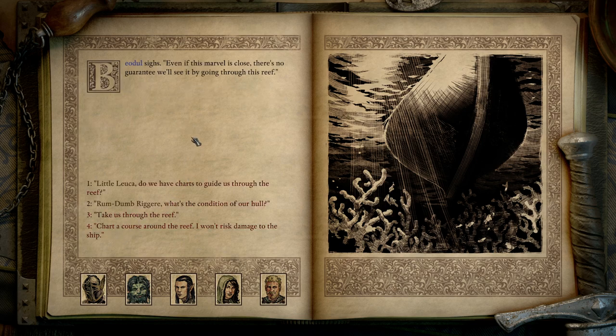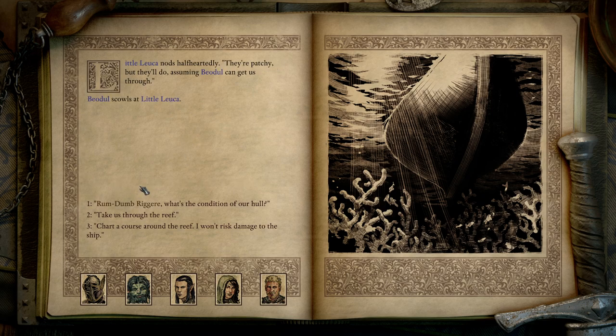Beodule sighs. Even if this marvel is close, there's no guarantee we'll see it by going through this reef. Little Luka — do we have charts to guide us through the reef? Little Luka nods half-heartedly: they're patchy, but they'll do — assuming Beodule can get us through. Beodule scowls at Little Luka.